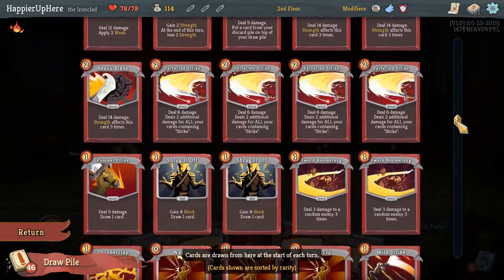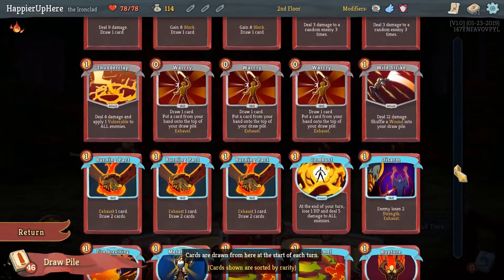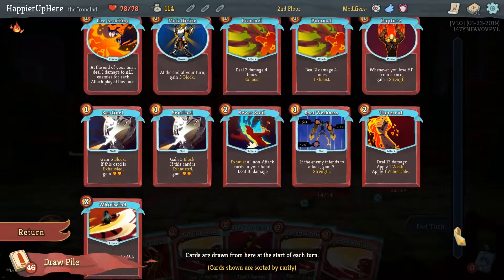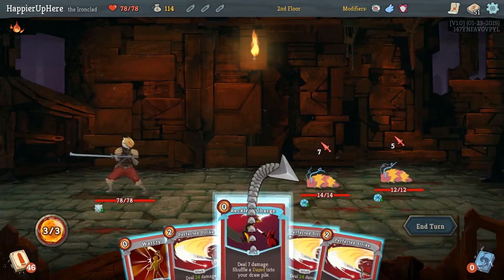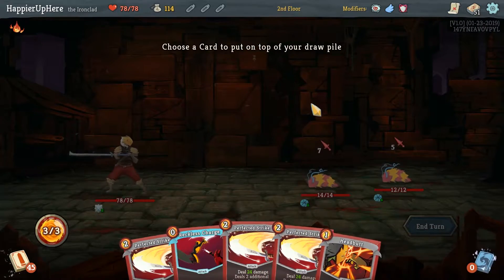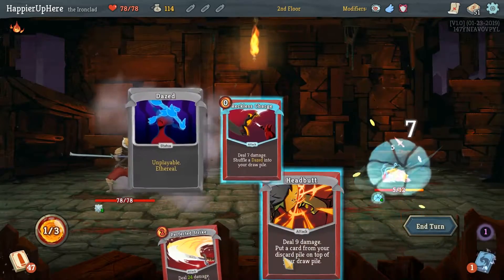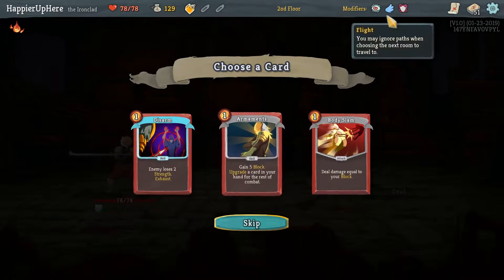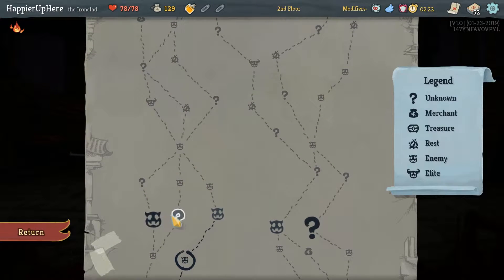We're one card away from a Heavy Blade collector bonus and need two more Shrug It Offs and two more Sword Boomerangs. We have War Cry in our opening hand — four War Cries already, so we have a collector bonus for that. We just need one more Burning Pact, two more Pummels, and two more Sentinels. Let's pick up everything we can. Using War Cry and then Headbutt for a kill. We also got an Explosive Potion. Armaments might be nice, but I prefer Disarm.